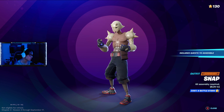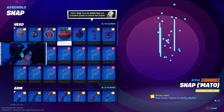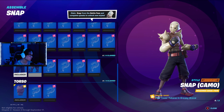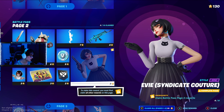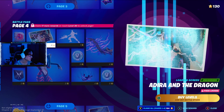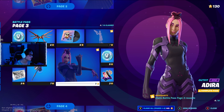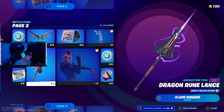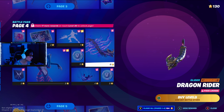All assembly required — it seems like this skin is upgradable. Very nice. We got a second style for Eevee — oh my gosh, this looks even better, not gonna lie. We got our third skin, Adira — she looks nice, I like the outfit. Dragon Rune Lance, that's a cool looking pickaxe.